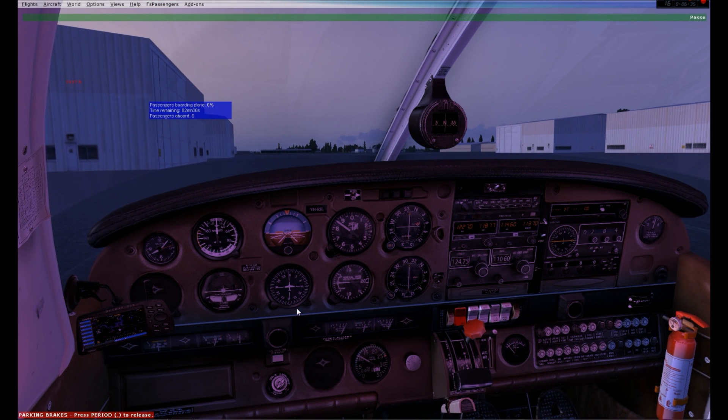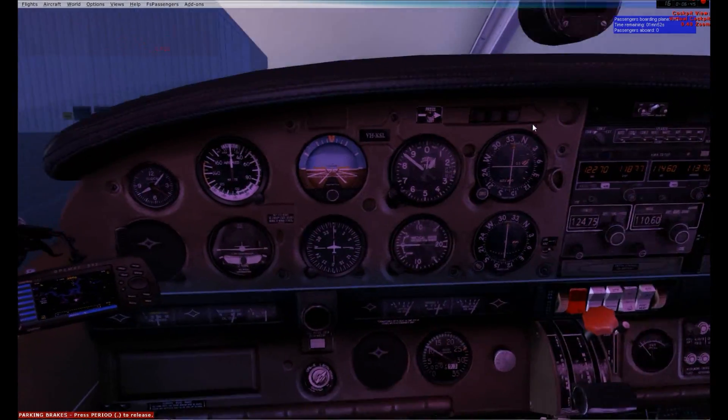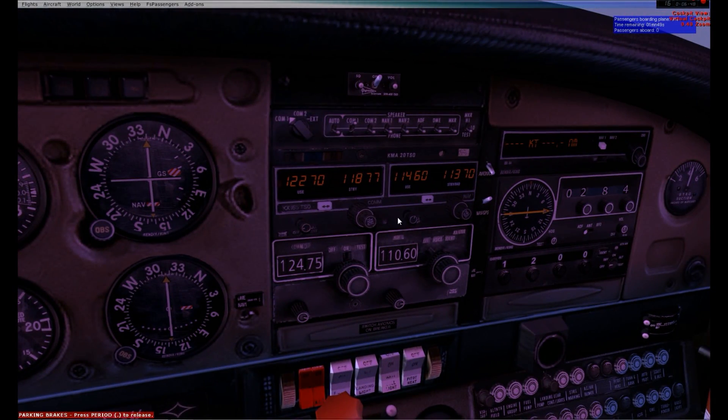Let's go ahead and start the flight. Two passengers are currently coming onto the plane, door is open. I'll set my frequencies: 122.70 is set for the CTAF frequency for this airport. In real life it's now a towered airport, but in this game — created over 10 years ago — it was non-towered. So we have to use the CTAF, or common traffic advisory frequency, meaning no ATC deconfliction from a tower. We have to deconflict with ourselves through the CTAF frequency.